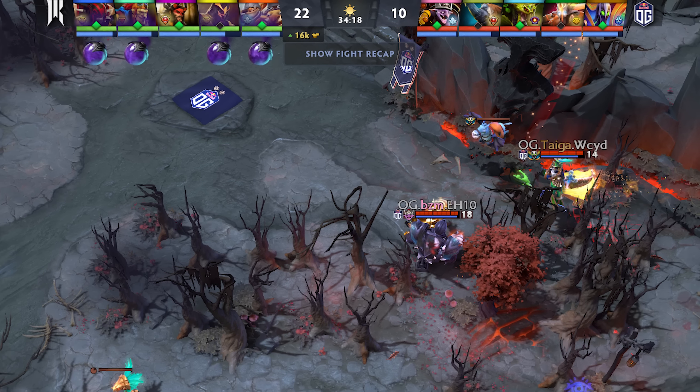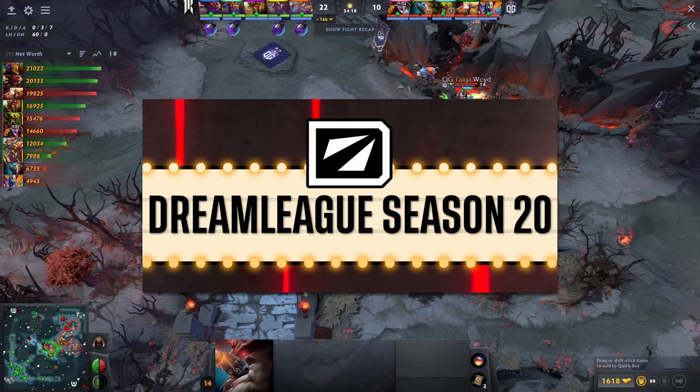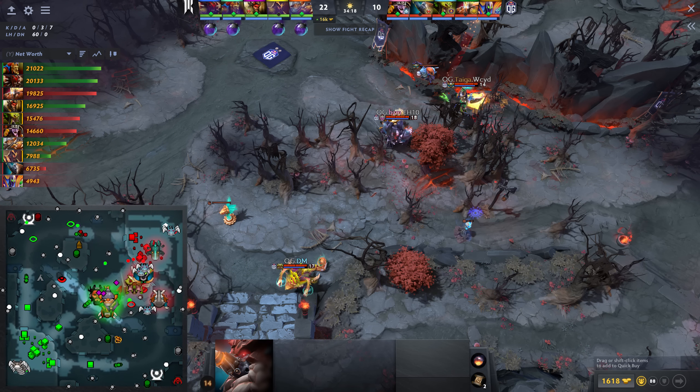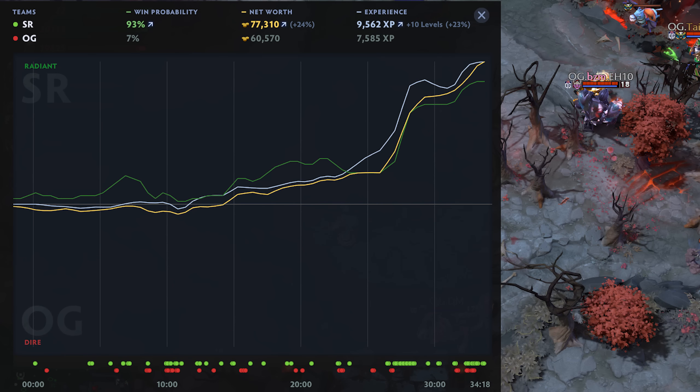It is 34 minutes into Game 1 of Shopify Rebellion vs OG in Dreamleague Season 20 group stage. Shopify still has all tier 2 towers standing with a 16k gold lead, in addition to having a Roshan advantage over OG. The game looks to be heavily favoured towards Shopify, and DotaPlus predicts a 93% win probability at this point for them.